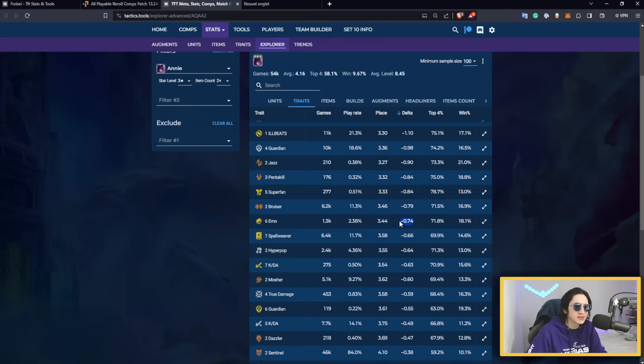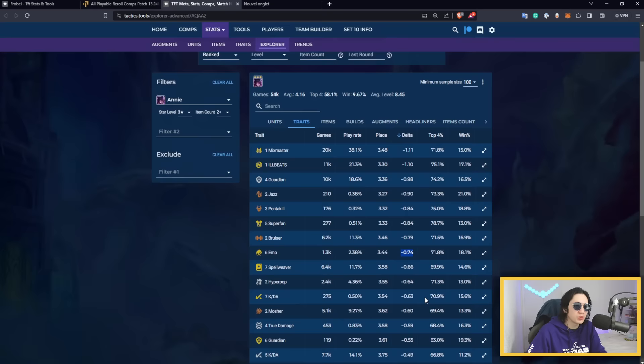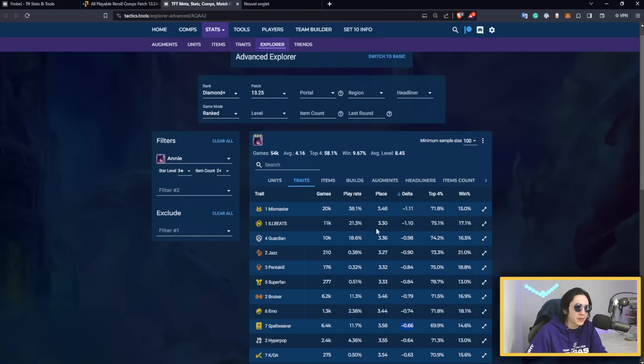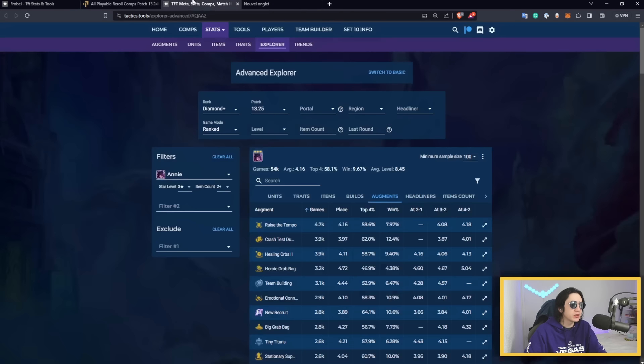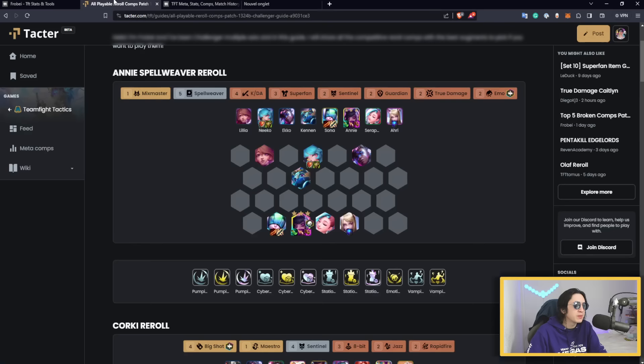For traits, six Emo is a valid setup but usually you want to push Spellweaver as much as possible. Looking at Spellweaver numbers: seven Spellweaver has an insane win rate, and five Spellweaver — the more achievable version with 33k games — actually shows a positive win rate compared to the baseline. For augments, Pumping Up is really nice for the attack speed Annie wants, and Cybernetic Bulk makes your team bulkier so she can ramp up more.